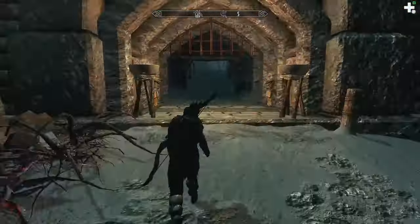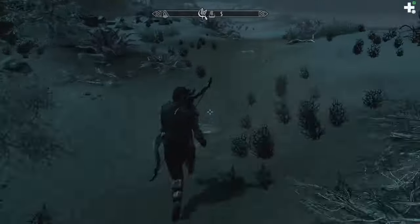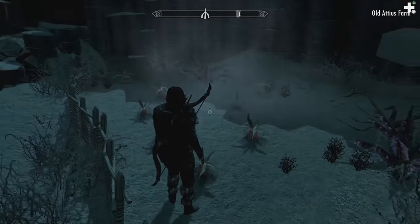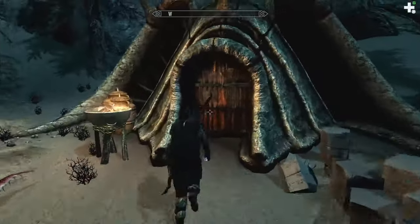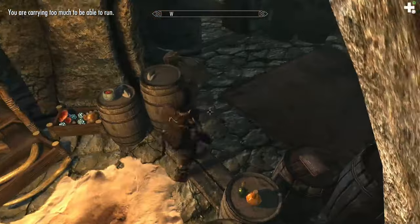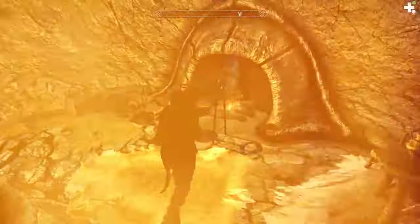Here in Solstheim you will need to find ash yams, which you can only find in Morrowind. If you arrive in Raven Rock and take a right out of the city, make your way down the trail, you will come to Old Adias Farm and he actually has a little area beside the cottage where you can find ash yams. Just harvest those, and if you have the house in Raven Rock you can go in to make the soup yourself. Some of the barrels there will actually have the other ingredient we need, which is garlic. If you cannot find it there, you can find it throughout Skyrim or just visit a merchant.